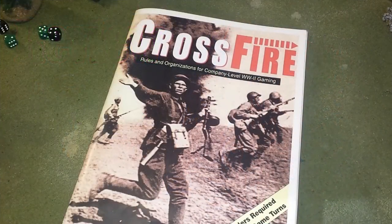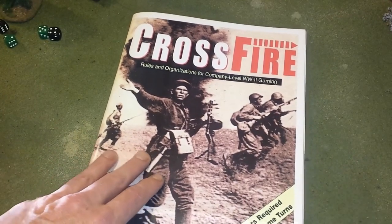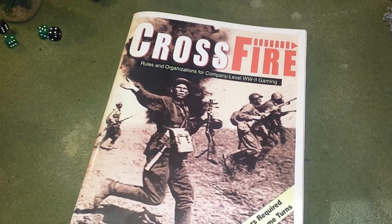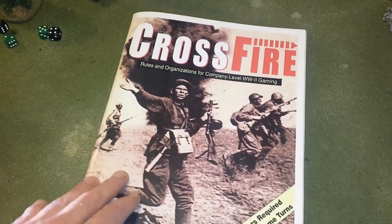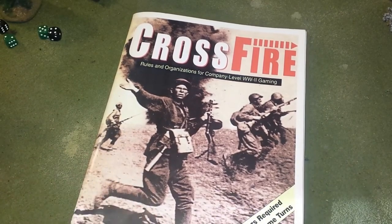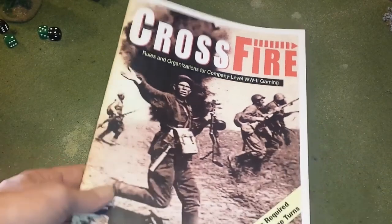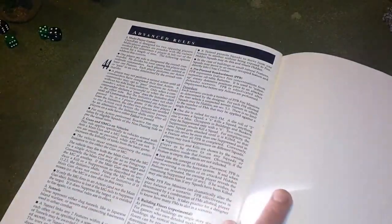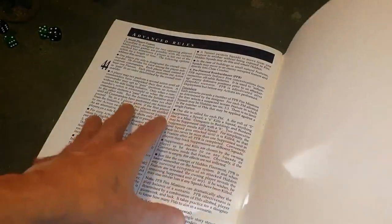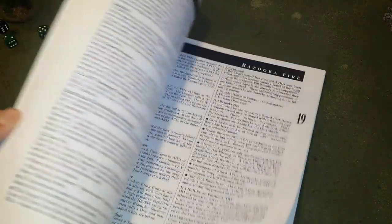This time we're going to World War 2 with a set of rules called Crossfire — company level World War 2 wargaming by Artie Conliffe. Originally produced in the mid-90s, around 1996, they've been reprinted and you can still get them in North America from On Military Matters. There's also an official website — link in the description. It's about 44 pages total, with the first 19 pages being actual rules.